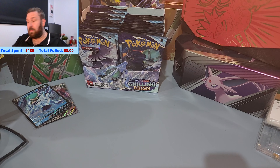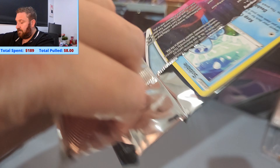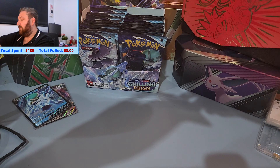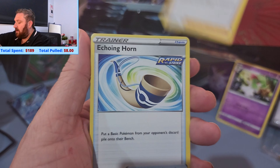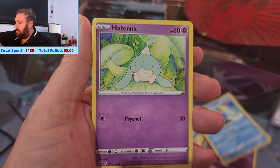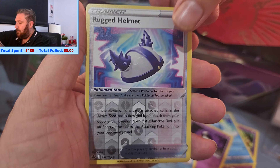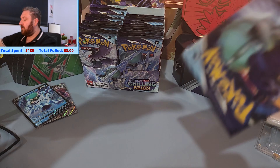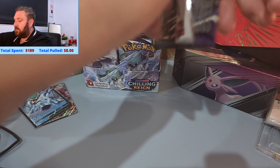Next pack. Thank goodness for the power of editing, because trying to shoot this in one take would have been difficult. Like everything seems to have gone wrong — I keep dropping stuff. Code card at the back. So we have Energy, Curly, Cybold. And nothing for the rare. I mean, I think it's going all good so far — we already have two pulls, and that is not too shabby in my opinion.